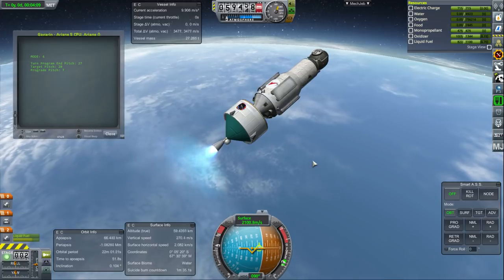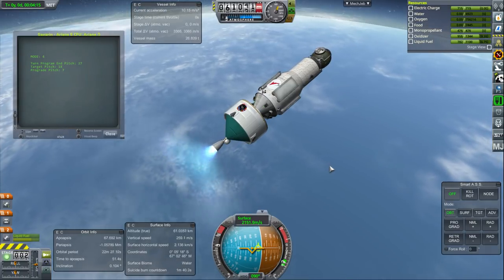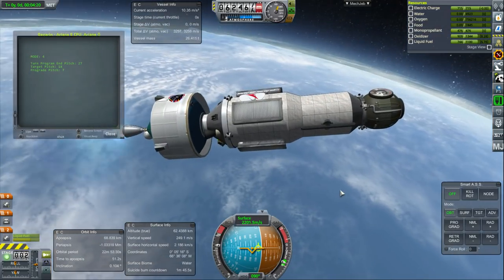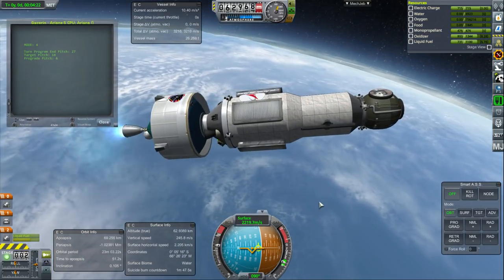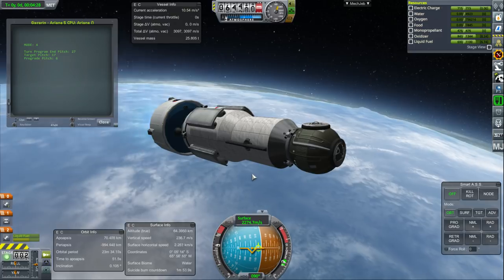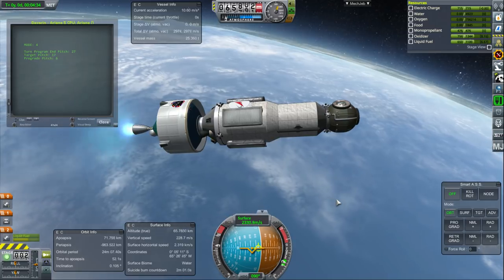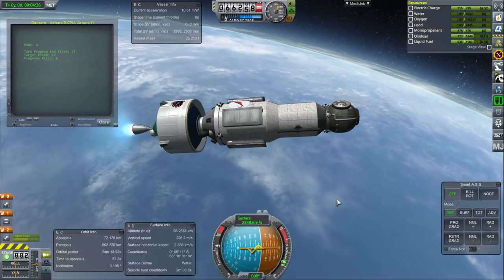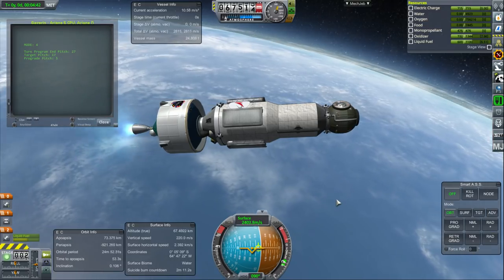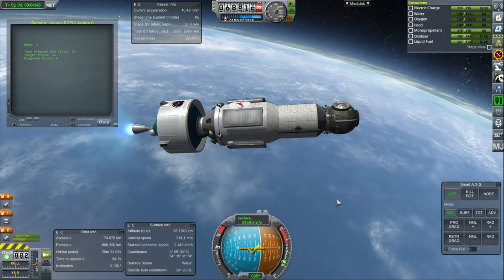It takes about 5,000 meters per second to get into orbit around 2.5x Kerbin, depending on your launch profile and thrust-to-weight ratio. This is the first module of our space station — it looks like the first module of the ISS for a reason, because we're basically building an ISS here first. Instead of using the Proton I'm using the Ariane 5, to simplify things; I want to use relatively few launchers to get things moving, and focus on developing the payloads.